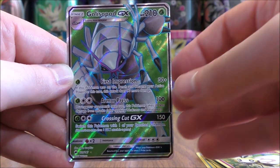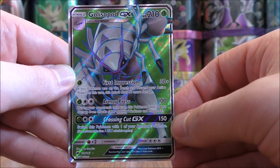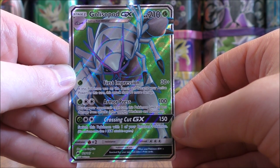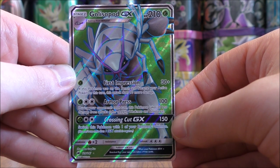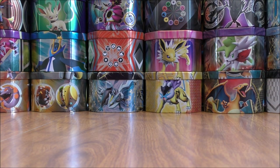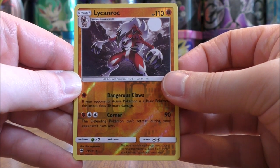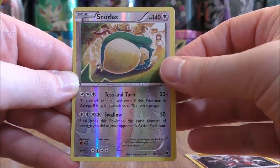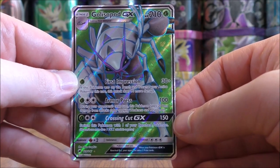And the final card looks to be an ultra rare — it would be a Golisopod GX, and this is a GX Full Art. I have built a few different decks with Golisopod GX. First Impression can do 120 damage for only one grass energy card. So easily the best tin that I've opened up from this Mini Friends series. I can summarize the three good pulls: two rare reverse holos — Lycanroc and Snorlax — and then easily the best pull, the Golisopod GX Full Art.